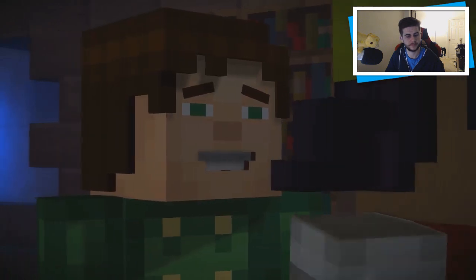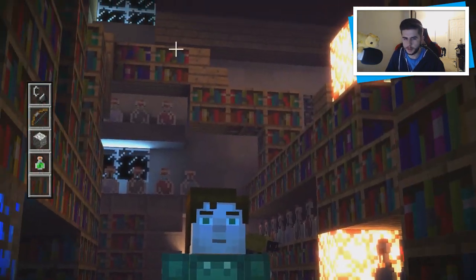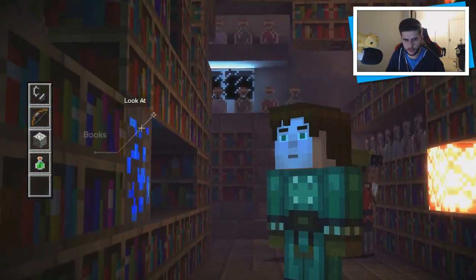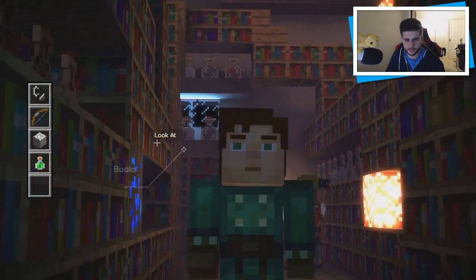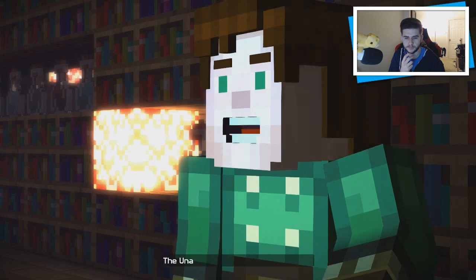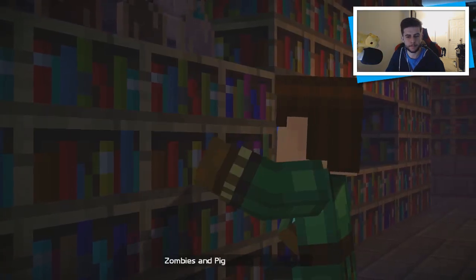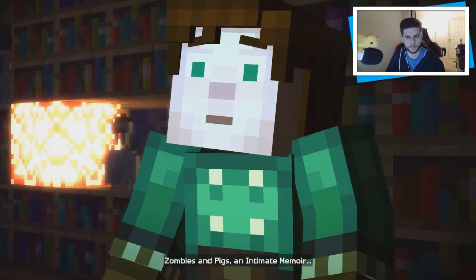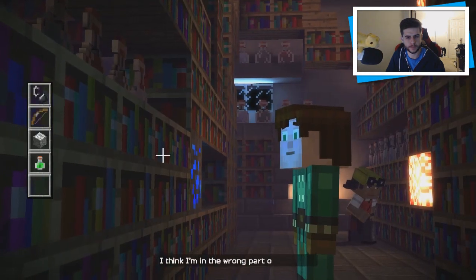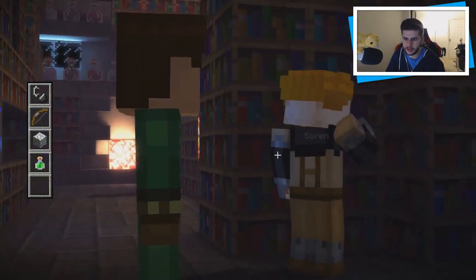Potions, potions, potions. How I Learned to Stop Worrying and Love Mining, The Unabridged Redstone Encyclopedia, Zombies and Pigs: An Intimate Memoir — I think I'm in the wrong part of the house. Definitely not what we need.